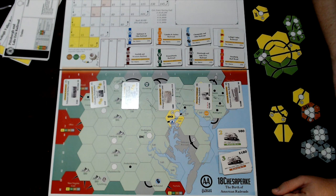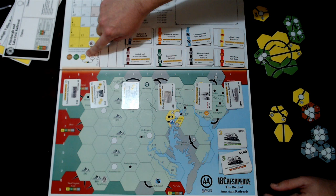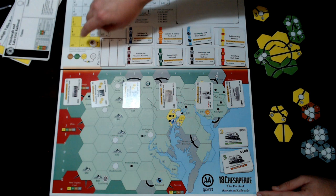One of the things that helps it speed through that is the export of trains at the end of a set of operating rounds. There's a little train symbol on the board that marks where that happens.